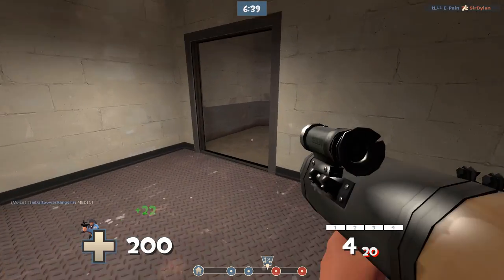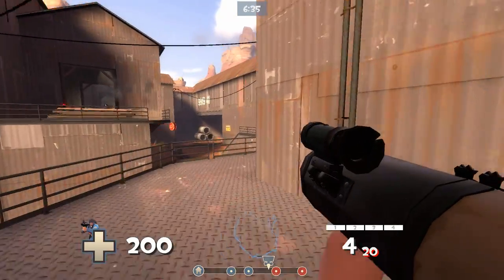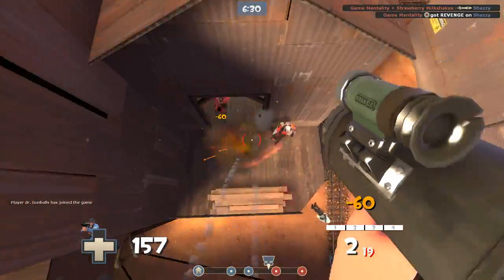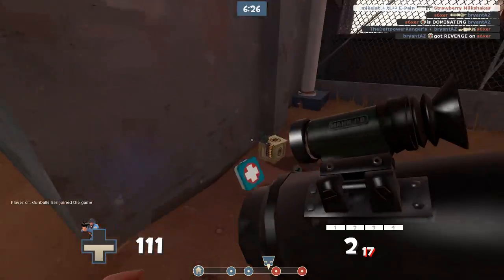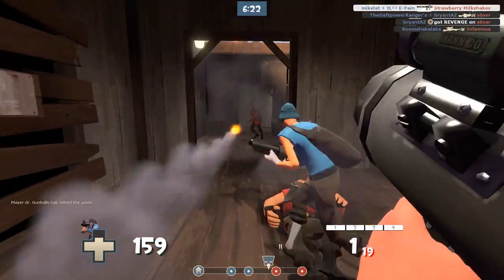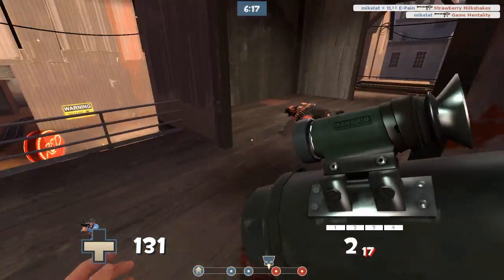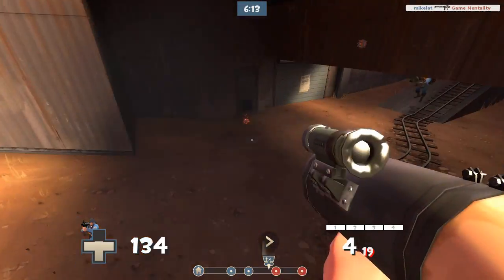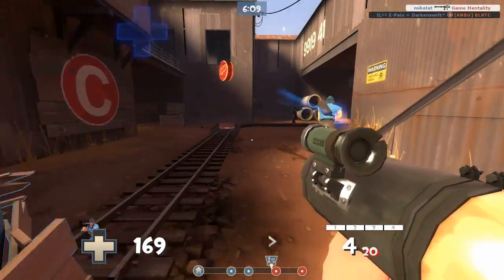Now, as for the Direct Hit — it's a very difficult-to-aim weapon. By its very name, it basically implies you're supposed to directly hit things. I find it to be a very difficult weapon to use. I kind of like it for all the wrong reasons — it's a high-skill, high-reward kind of thing. I also can't destroy projectiles with it because it's not hitscan.